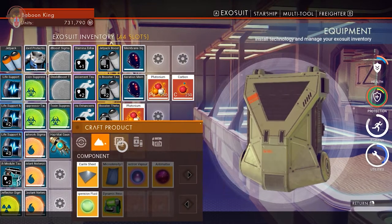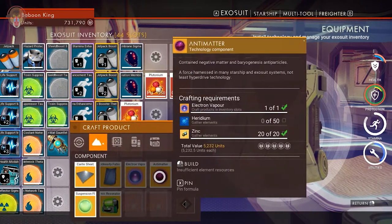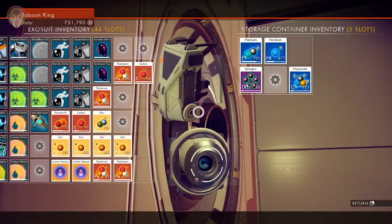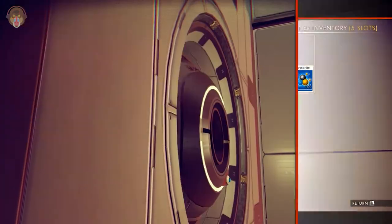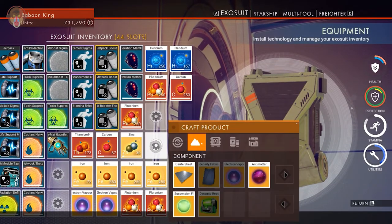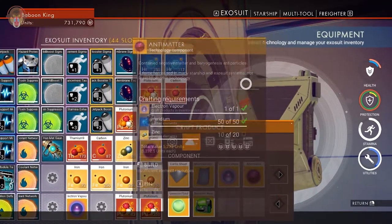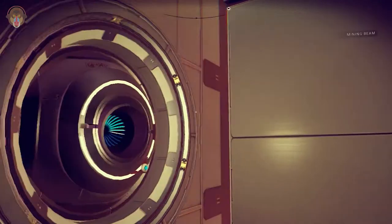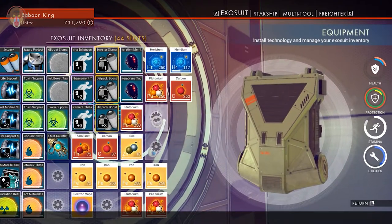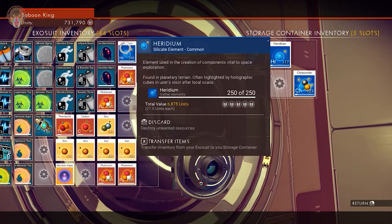Let's see - a warp cell requires antimatter. If you want to create antimatter, we need the blue element. Let's go ahead and craft more antimatter, and then let's craft a warp cell. I cannot craft any more antimatter but I'm pretty sure we can now craft a warp cell and send that to our spaceship. Let's put these things back.